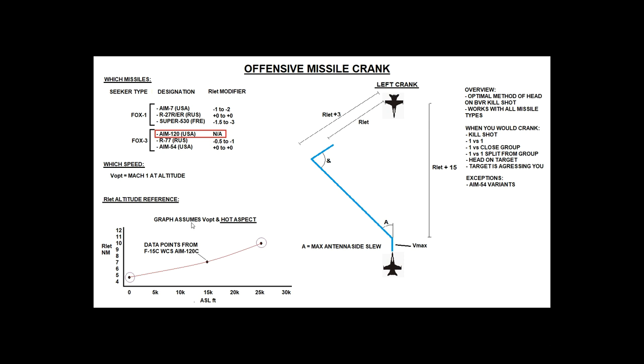The graph assumes V-optimal and hot aspect. At 20,000 feet co-altitude, we draw a line north from 20,000 feet, then a line left — that gives us about 8.5 miles Rlethal at V-opt. But we'll be up to V-max, around Mach 1.15 in an F-18, so we add approximately 15%, bringing us to roughly 10 miles. So 10 miles is our Rlethal for this scenario.